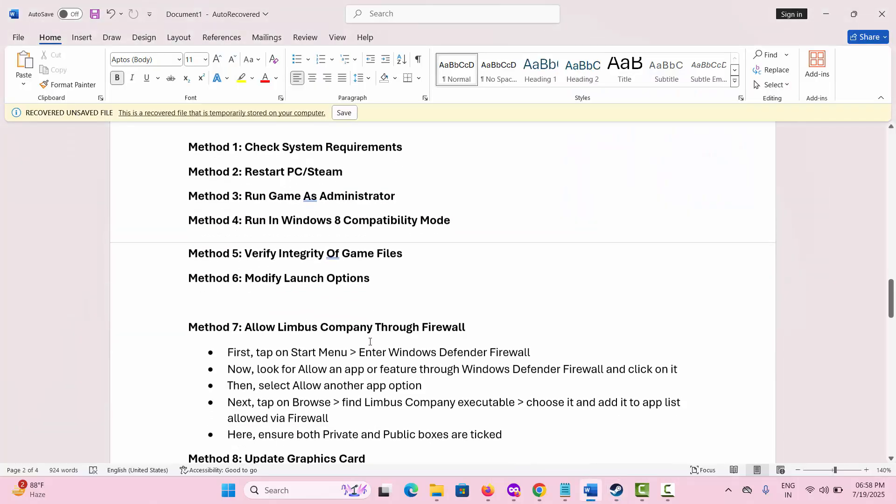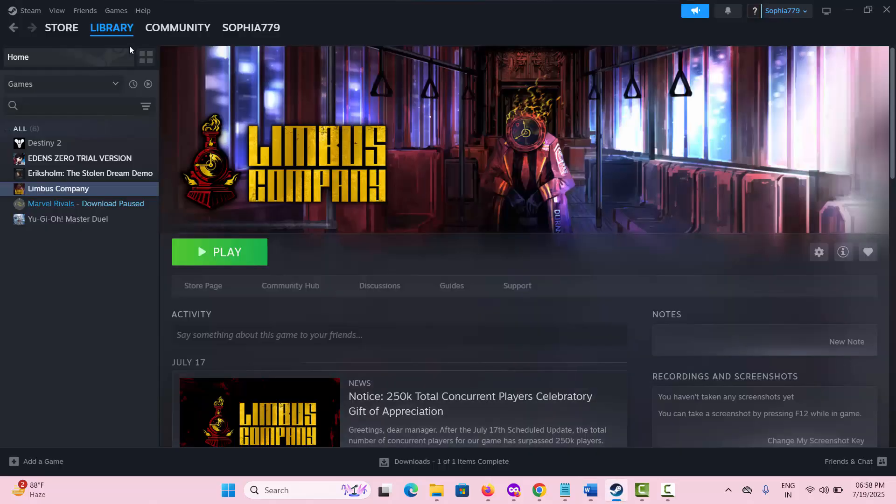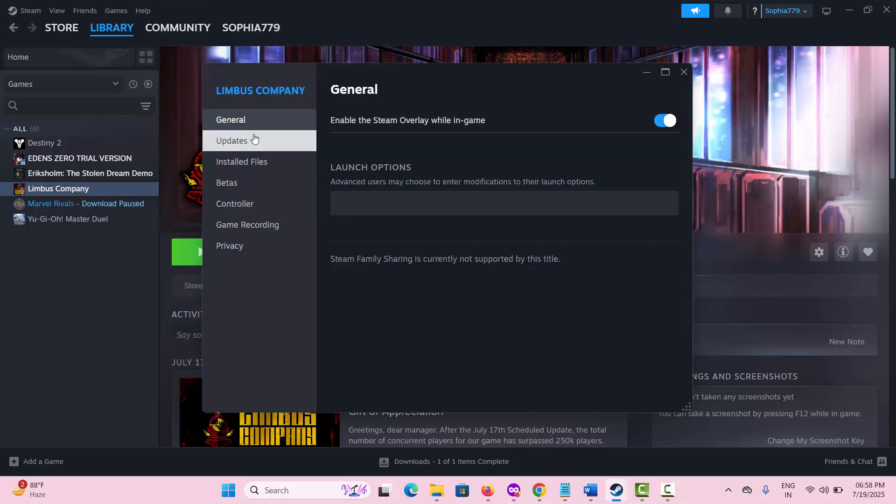The next solution is to modify the Launch option. Go to Steam, under the Library section, select the game you have downloaded, select Properties, and under General in the Launch Options field, type "-dx11" and check if this resolves the issue. If not, then type "-dx12" and check if this resolves the problem.